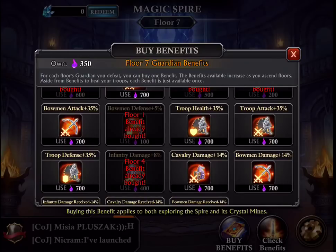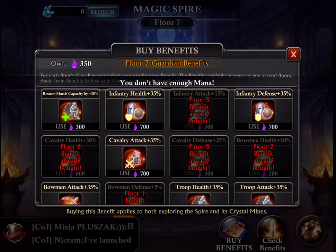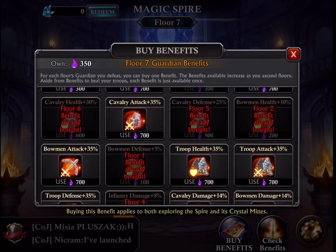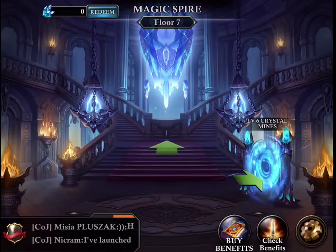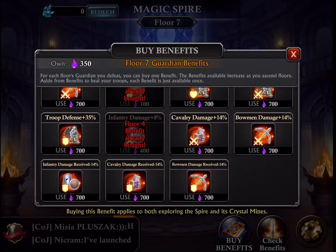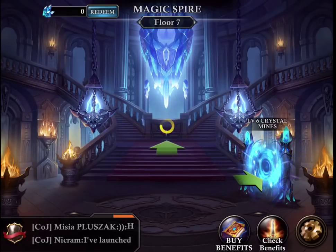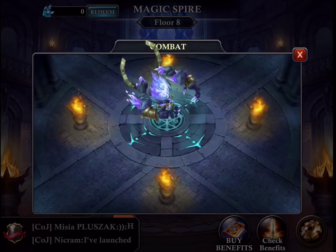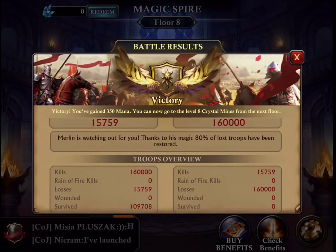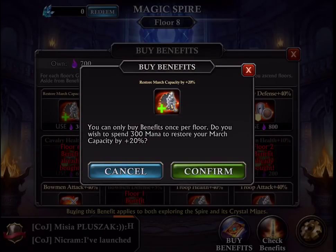The next benefit I'm going to buy is infantry defense, but I don't have enough mana so I cannot buy it. I think I'm going to go up a level. I'm losing about 30,000 troops total, so in this level I'm going to restore my max march capacity. My max capacity is restored to 136,000.